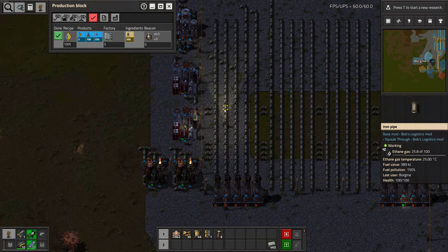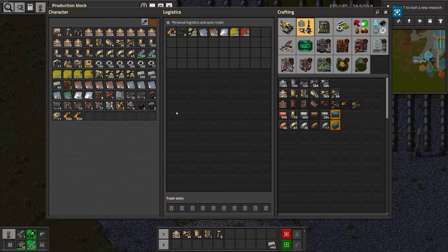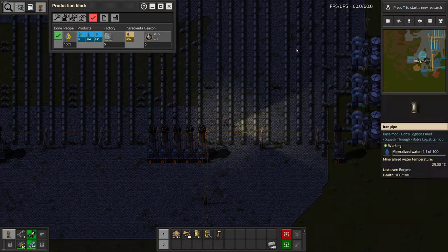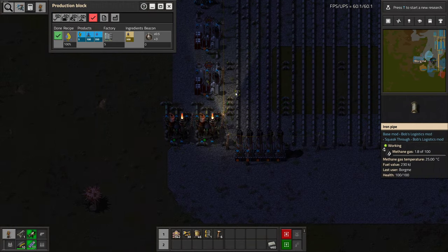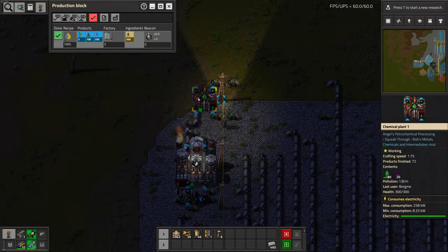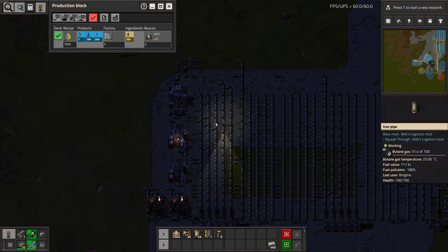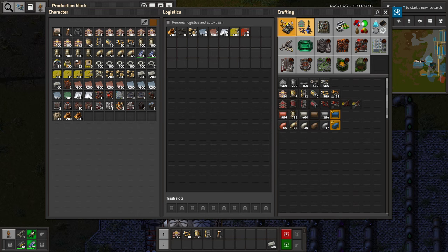Maybe we should have some small tanks and just disable machines if we have enough in the tanks or if the tanks are full. Does that make sense? So we start from the latest thing here — if we have enough lubricant, we stop producing it, because then we won't be burning. That seems to make sense. I guess we will need some pumps.